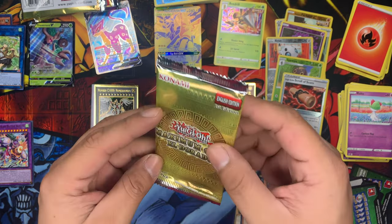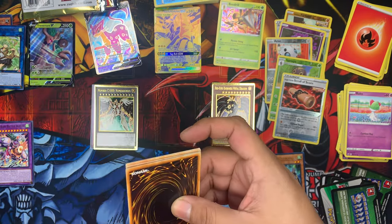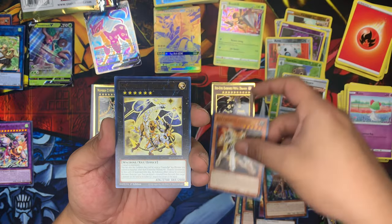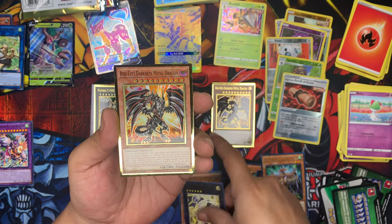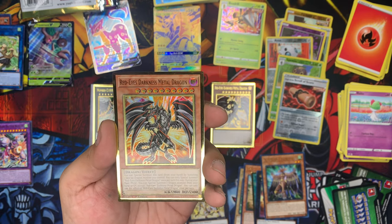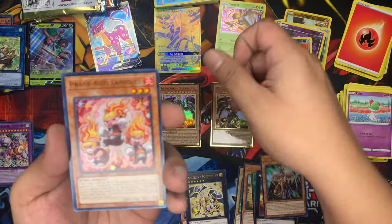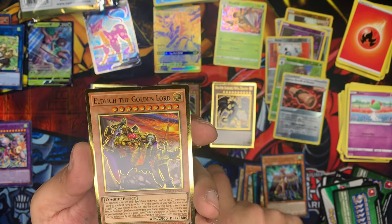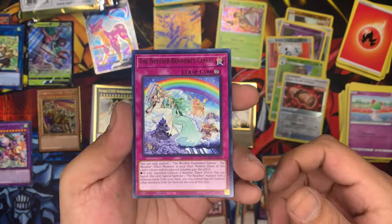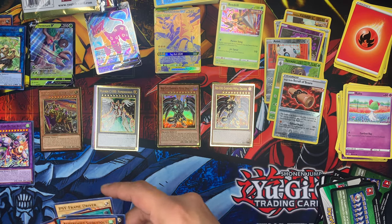Can it be the Dark Magician or the Blue Eyes? Can we pull those golden cards out? I heard it's super hard to pull them from these Eldorado boxes, especially since they only come in four packs. Let's see if we get any luck. Oh my God — two in one box! We got another Red-Eyes Darkness Metal Dragon, back to back — can't make this up! We set that one up. We got Prank Kids Lamprey, and Eldlich the Golden Lord — oh my God! The hits don't stop. That wraps it up for Eldorado Golden Packs.